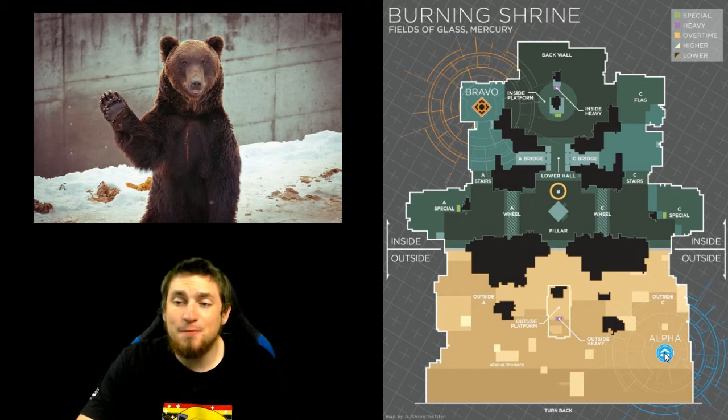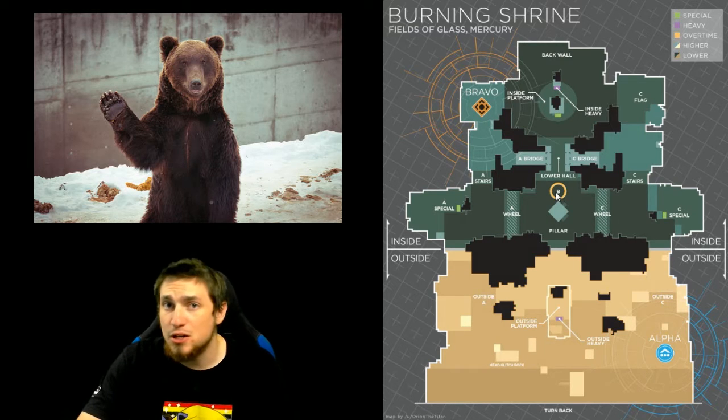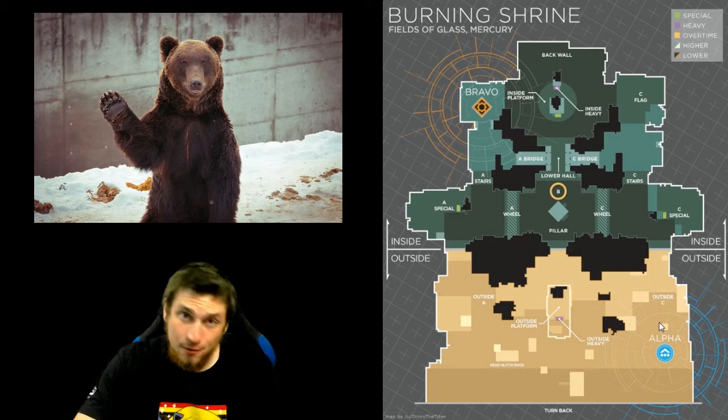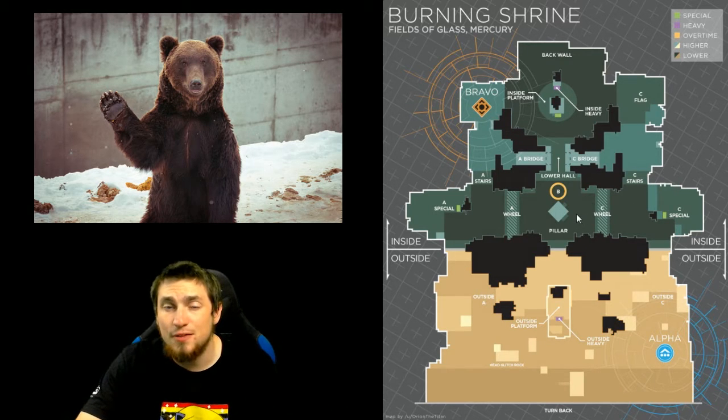The basic layout for this map is Alpha spawns in the outside area and Bravo spawns inside. The objective is near the B cap — it's on the other side of the pillar than in control. Bravo spawn controls the inside of the map, Alpha spawn controls the outside. It's the job of Alpha spawn to get inside and take the objective area to win out the rounds.